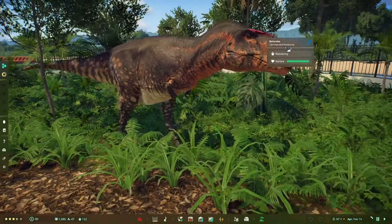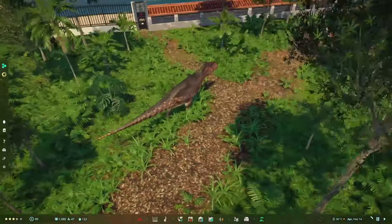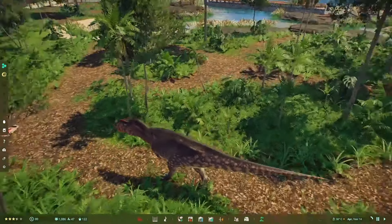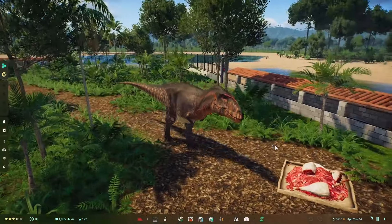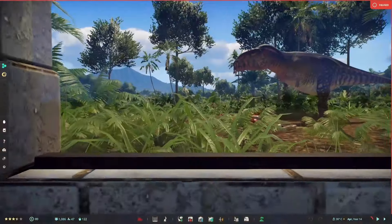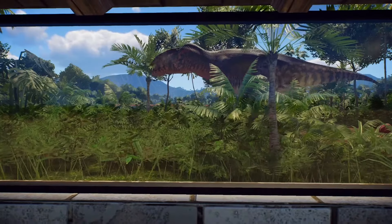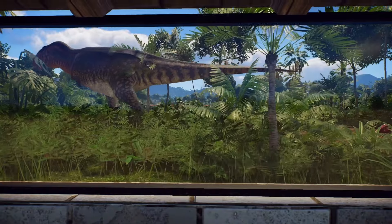And there's the bull Carcharodontosaurus — his name is Palarabe. He's the big boy, all brightly colored with orange, black, and that bright red head crest — also a bit bigger than the female. I love the design for Carcharodontosaurus in this game, it really blows the one from Prehistoric Evolution 2 out of the water. I want to get a cinematic shot from the viewing gallery — look at that, just imagine people coming through here and seeing something like that walk in front of them.